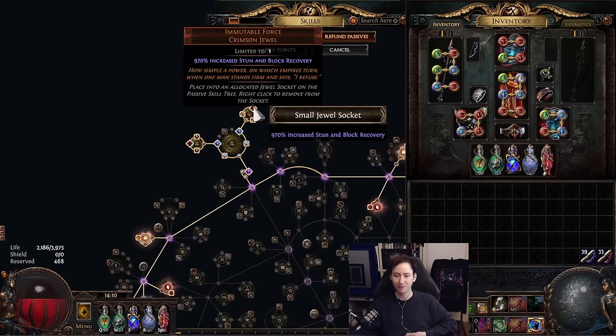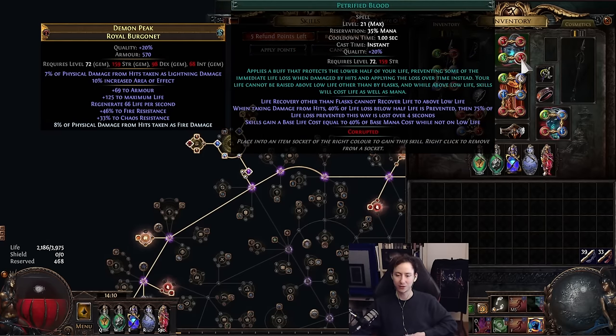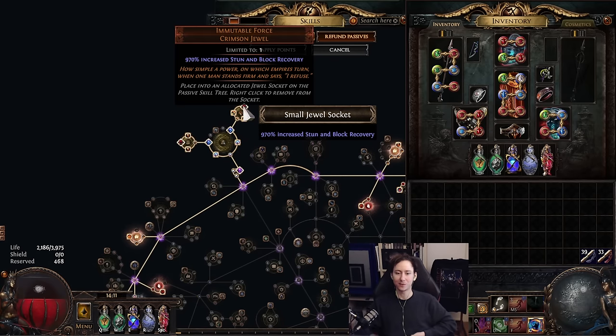To have full small-hit immunity you need Immutable Forces of 961 and above, Blood Notch of 60%, paired with a level 21 Petrified Blood. If you had to compromise on one jewel, I'd recommend compromising on Immutable Forces — below 961 it just makes your stuns last two frames instead of one, which in many cases you don't really feel. We're not using Defiance of Destiny in the early and self-chill versions of the build; you only really want it when blasting through T17 exile maps getting hit by hundreds of exiles.